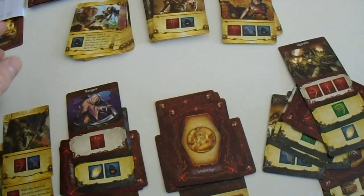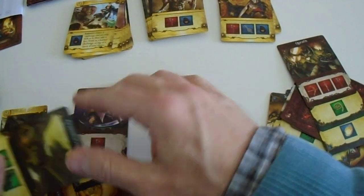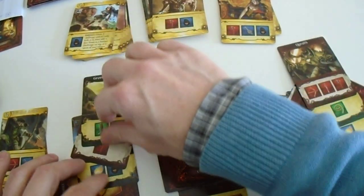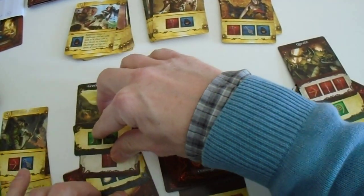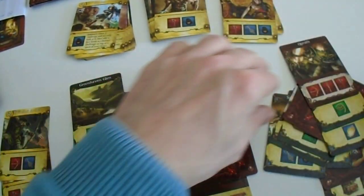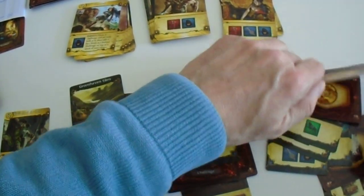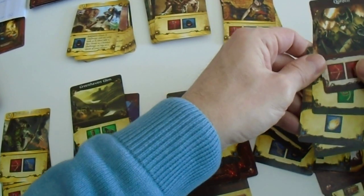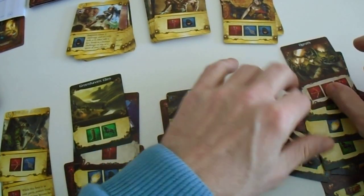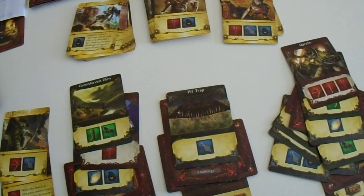Clean up - I did the check already. Reveal top face-down: there is one more left here. Top face-down - it's also an easy one. Top face-down - this one is also an easy one which we already had. Yeah, it's really a drawback that you cannot reserve quests - it's either you succeed or you fail.